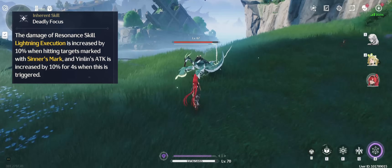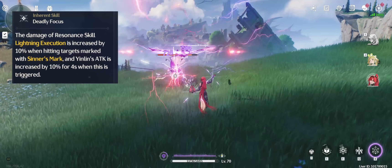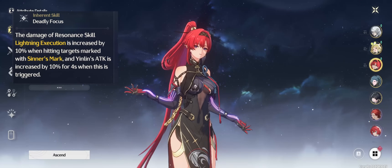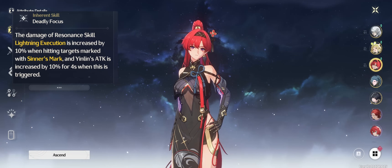There's also another bug with Yin Lin's kit, where her second inherent passive simply doesn't work at all. I've tested it multiple times, but neither does it give more damage on the second part of her skill, nor does it give you the attack buff that it's supposed to give. I made triple sure that I have the passive activated — compensation incoming? We will see.